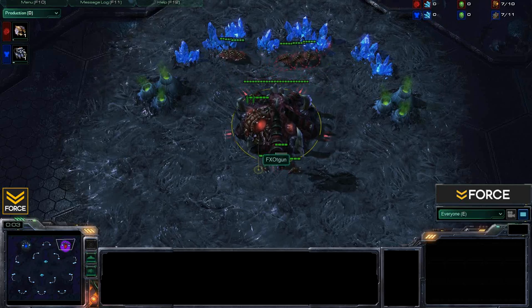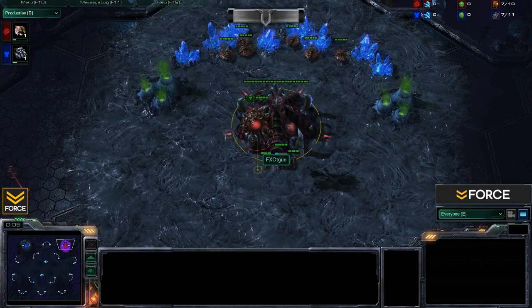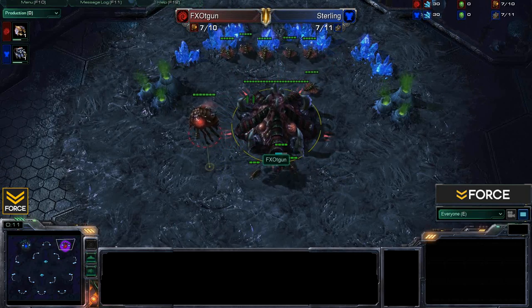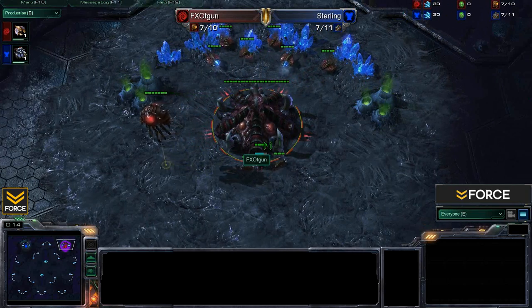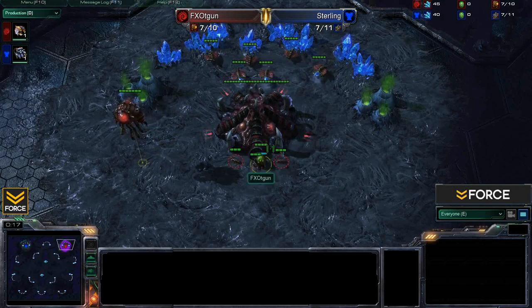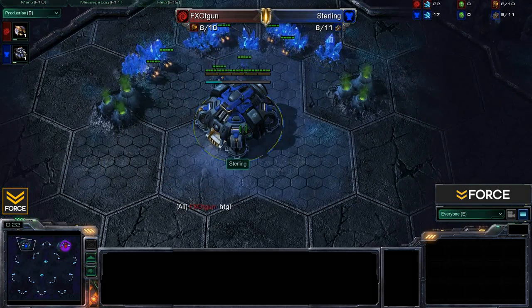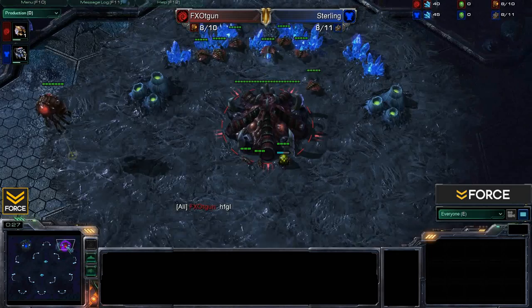What's going on ladies and gentlemen? Welcome back to Force Strategy Gaming. I've got another StarCraft 2 commentary for you today. This game is going to be between FxO's T-Gun and Sterling. We are here on Shakur's Plateau. T-Gun spawning in the upper right position as the red Zerg player, and here in the upper left is Sterling as the blue Terran player — Terran versus Zerg.